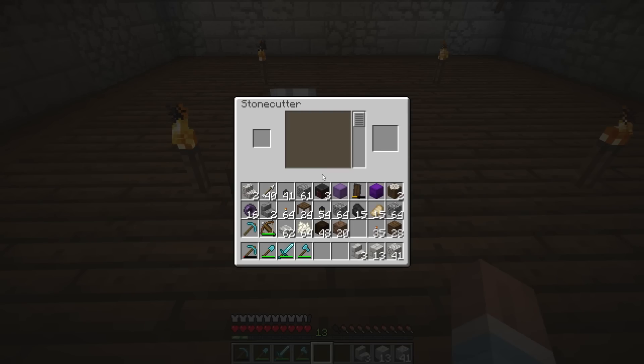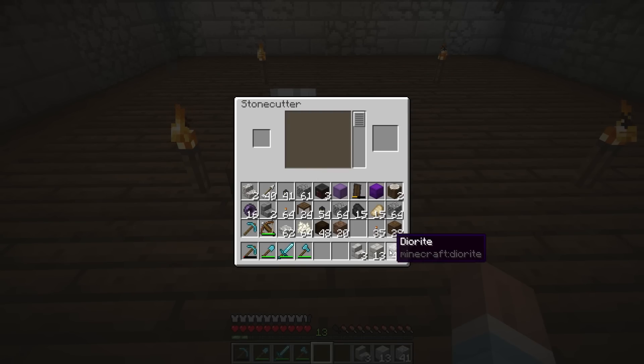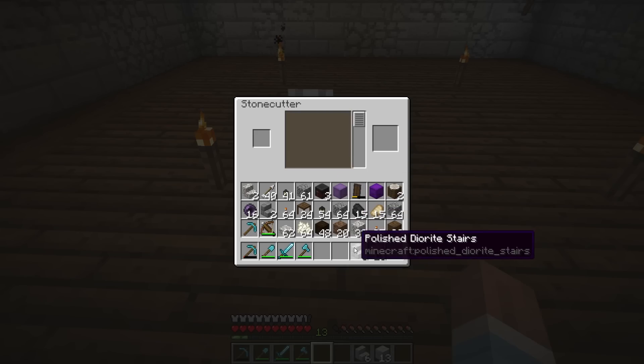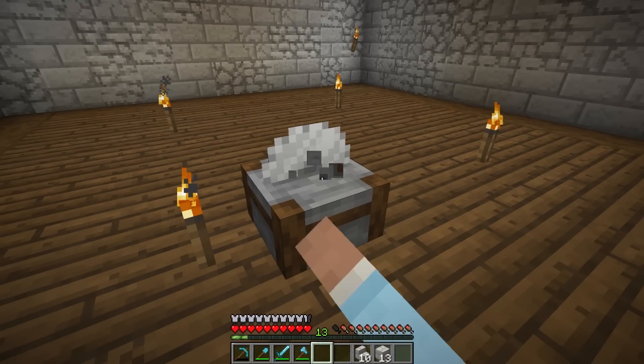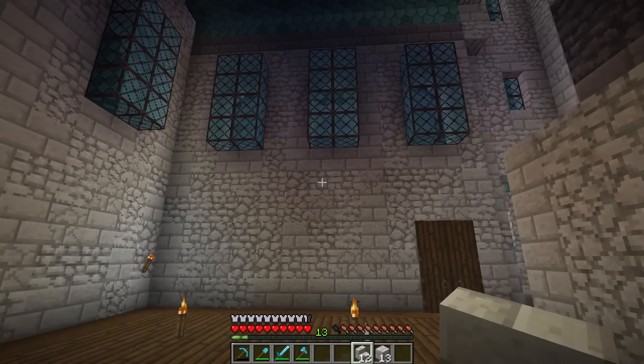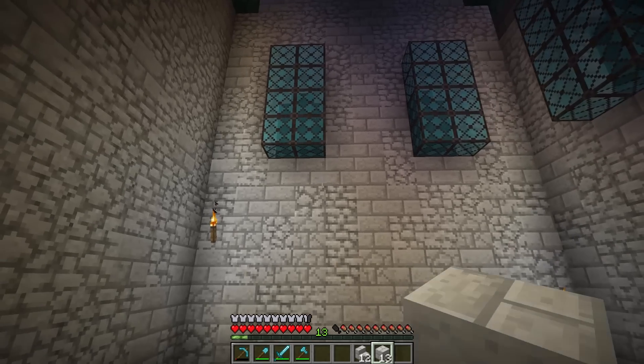Let's get the stone cutter and see what I want to make - I guess more of these stairs. By the way, the new stone cutter is amazing. I'm so glad we have this block now because it just makes making stairs and slabs for these types of blocks so much easier. I love it.